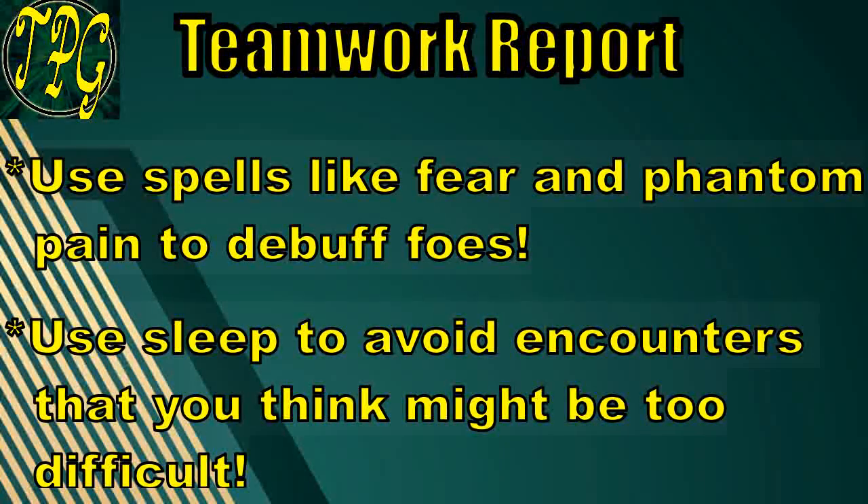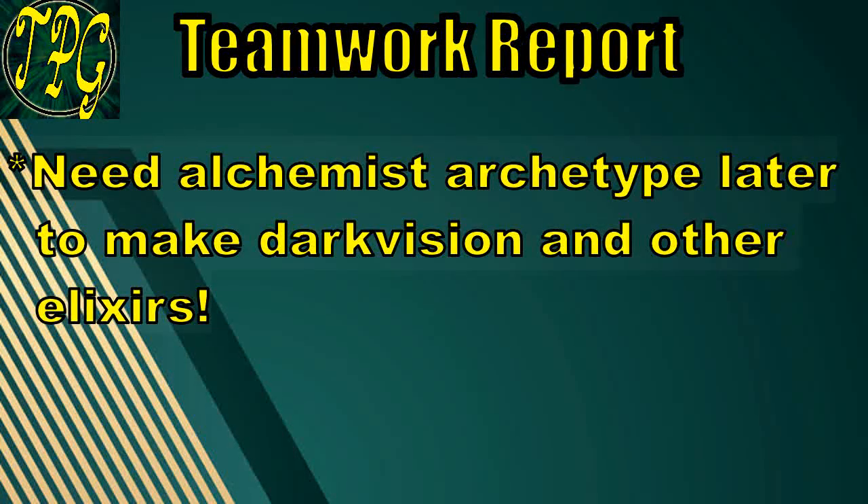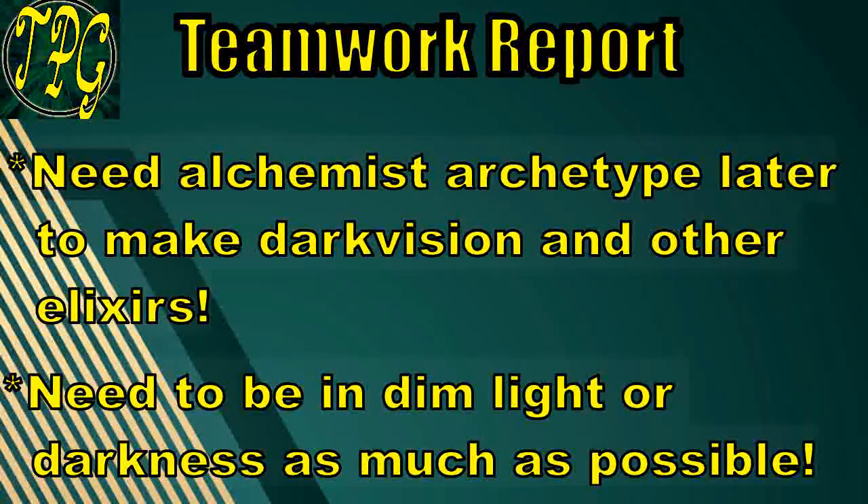At this point you may be wondering why we need Intelligence for this build. Extra skills are great, but there's another reason: at higher levels we will want to take the Alchemist Dedication. We need Darkvision elixirs for this build — the other elixirs we can make will help as well, but the main reason is so we can hand out Darkvision elixirs to party members that don't have Darkvision, so they're not affected by our Darkness spells. We'll also want to be in Dim Light or Darkness as much as possible, because that makes it harder for enemies to hit us, helping us stay up and support our party longer.